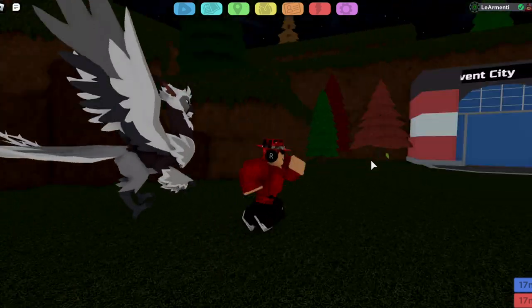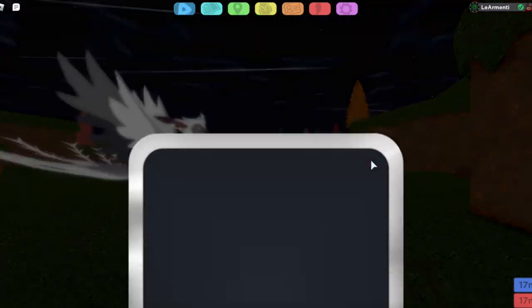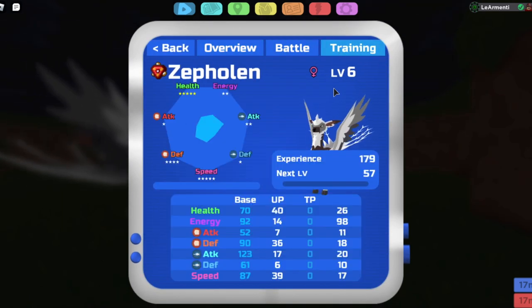Here it is. Look at this — I really like the walking animation. It's really, really sick, not gonna lie. And now, let's go over the stats. Cepholin is a ranged attacker.